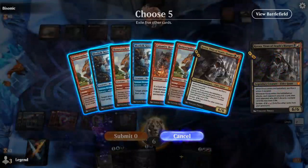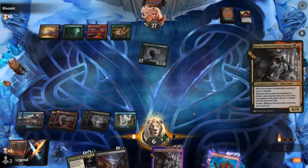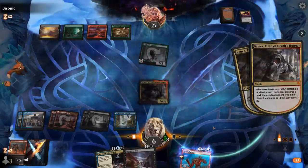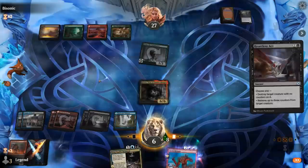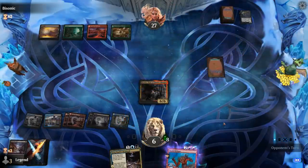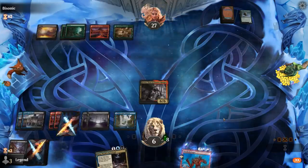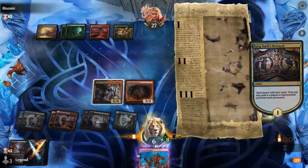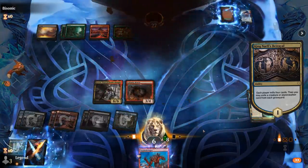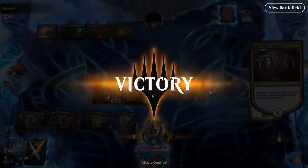We'll keep up Heartless Act — although I probably should just kill it now in case they have some protection spell like Snakeskin Veil. Calamity Bearer can close out the game pretty quickly here. Milled another Quakebringer and our opponent is in trouble. They're about to take 15 damage from a single Kroxa attack, and next turn double Quakebringer trigger with Calamity Bearer in play should close out the game.